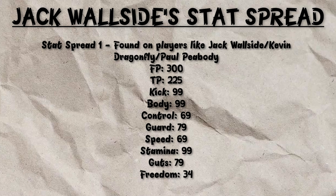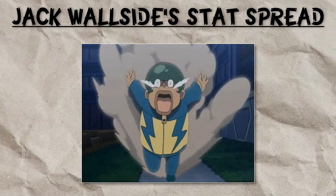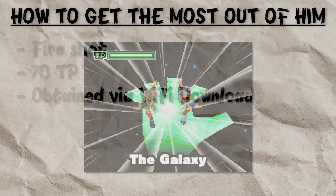So immediately, for some reason, Jack Wallside has been given the stat spread that gives him the highest kick in the game. To get the most out of him, you've got to give him the Hisatsu called the Galaxy. This is a shot in Inazuma 11-1 which can be obtained via Wi-Fi download, and it is the strongest shot in the game. As you can imagine, giving the strongest shot in the game to a player with a kick stat of 99 basically means they are unstoppable.